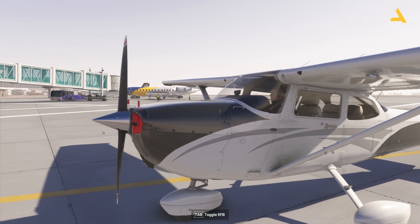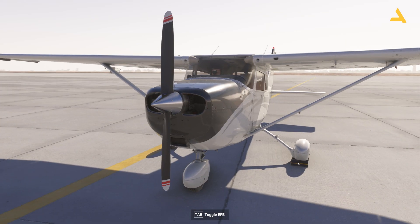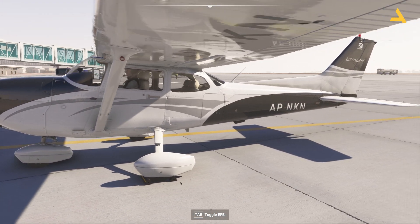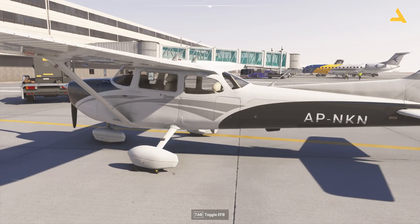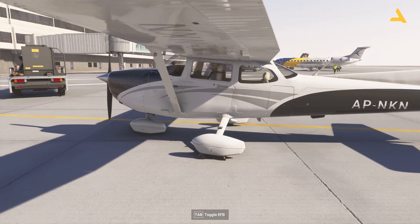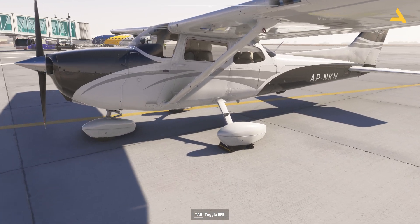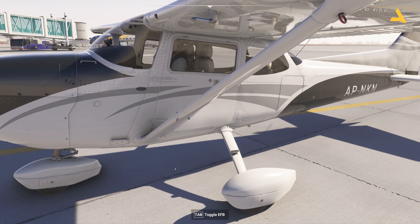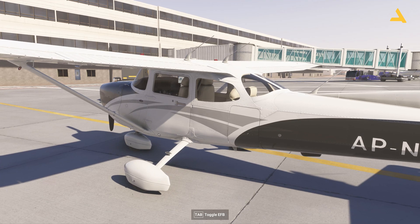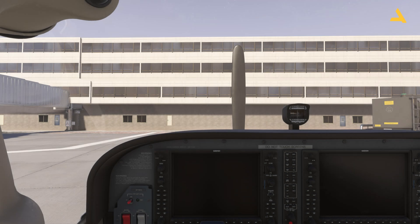If you cannot remove the chocks, just try to move around and you may be able to do it. You have to be near — just get near to the door and click it and you are inside the cockpit. So it's really easy.